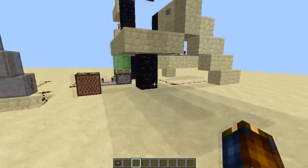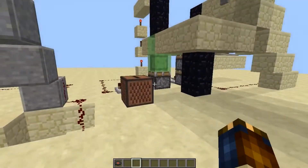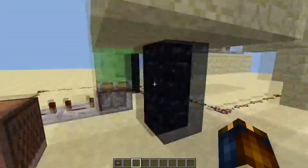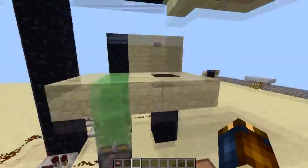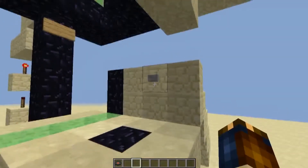I actually used slime blocks to create a 3x3 elevator - this is before they bounced. So if you go back in time to the snapshots that don't bounce, you can actually use pistons to create an elevator that goes up a lot. This sucked to make, it really did.